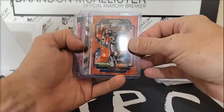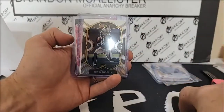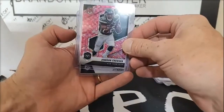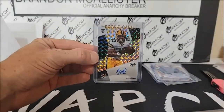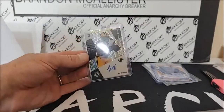Tyler red ice, Henry Ruggs select rookie, Jamison Crowder pink camo. And last card of the break is an AJ Dillon — NFC North, AJ Dillon.